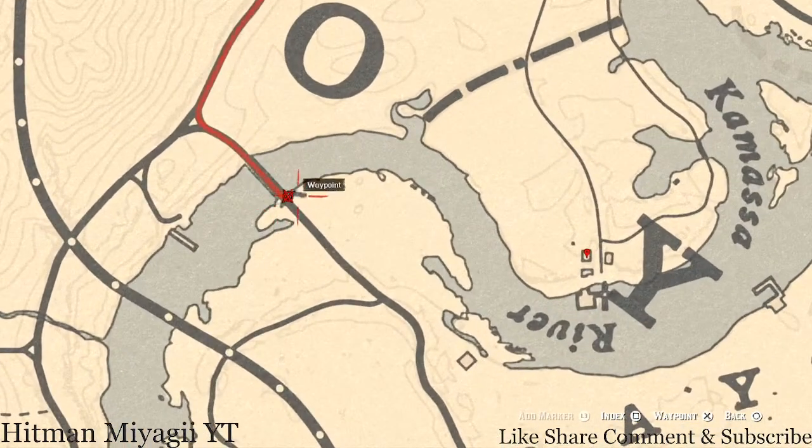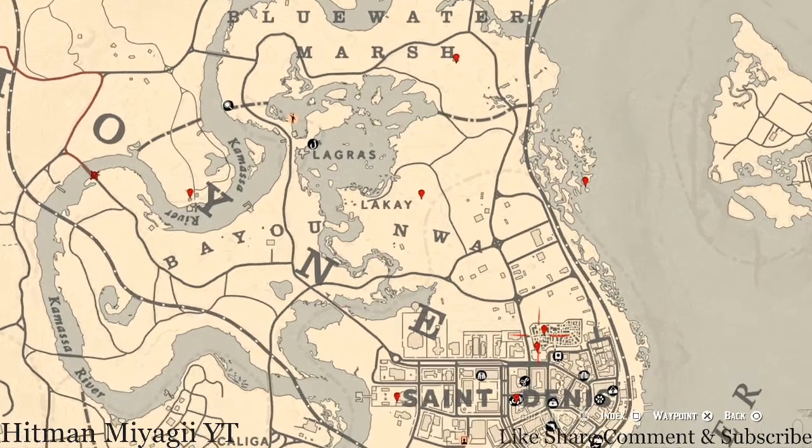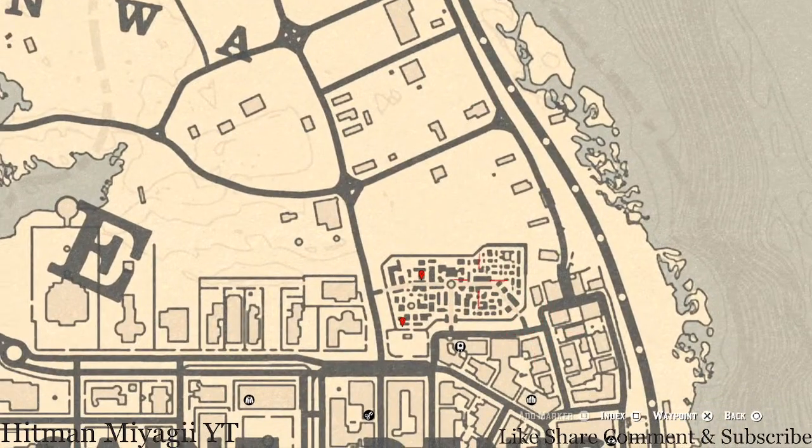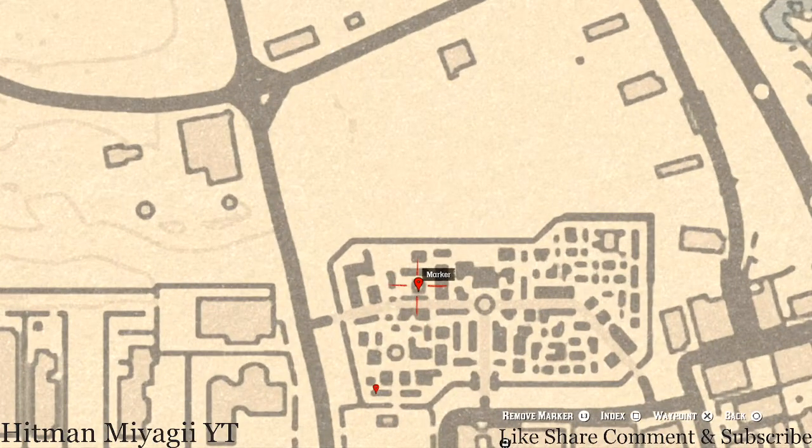Let's bounce over to the next marker inside this gravesite or cemetery. At the first marker here you'll get an antique alcohol bottle — it's an Absinthe bottle, spelled A-B-S-I-N-T-H-E, inside the mausoleum at this location.